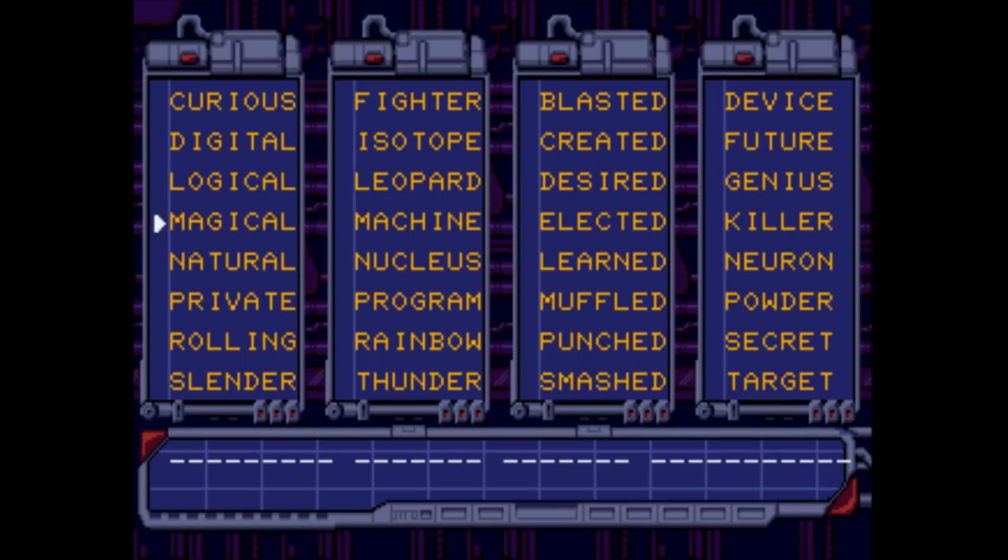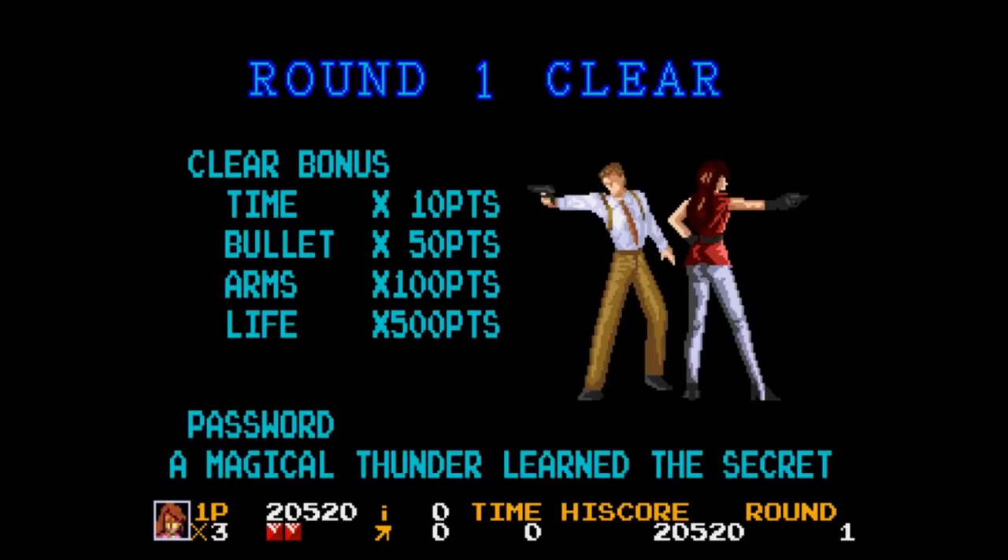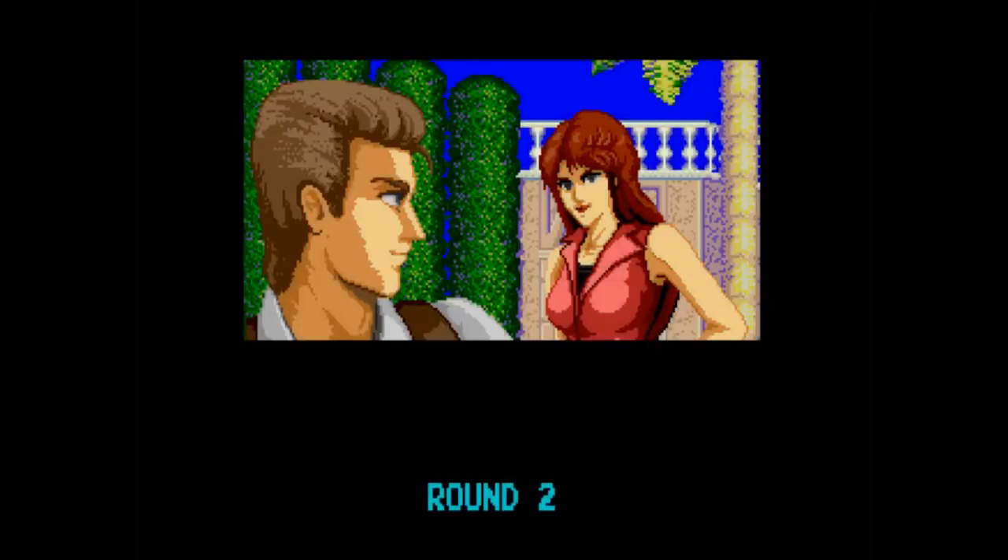There are no continues, but there is a password system — and not just any password system. This game has you join together random words to form a sentence. For example, the second level password is: "A magical thunder learned the secret." Man, that sure beats putting in a bunch of letters and numbers.